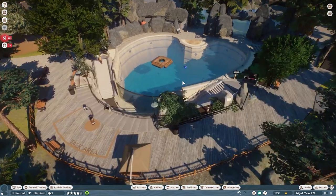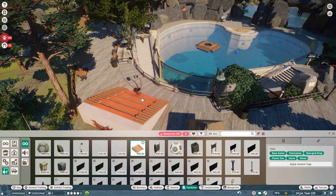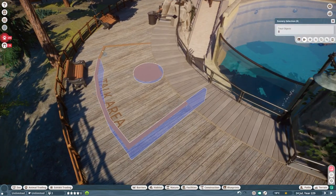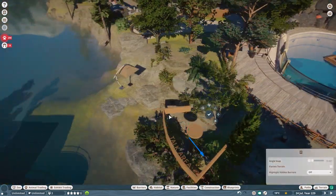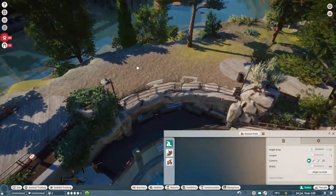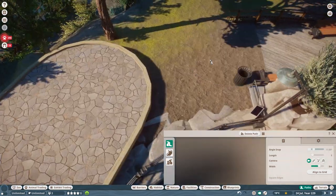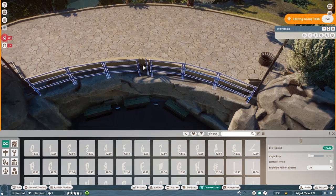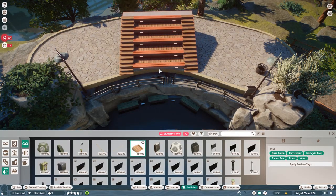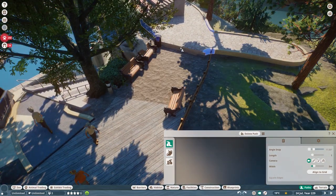If you guys are familiar with this series for a while now, you know that when I first built this entire habitat or this area, I referred to it as the Sea Lion Habitat. This was definitely one of the most successful videos of this series. It was the first implied habitat of a species that didn't exist in the game, nor was it even close to being released, because at that time we didn't know about aquatic or semi-aquatic animals — like a lot more than the beaver. It was just very early on.